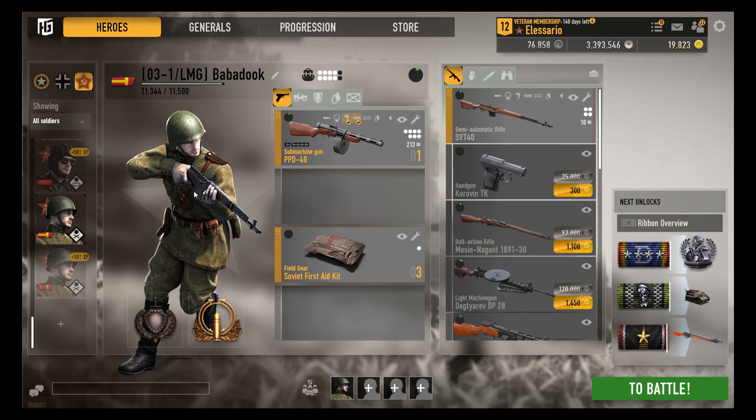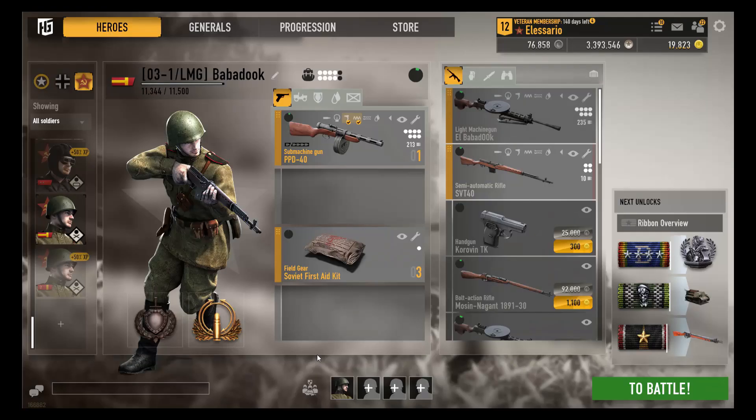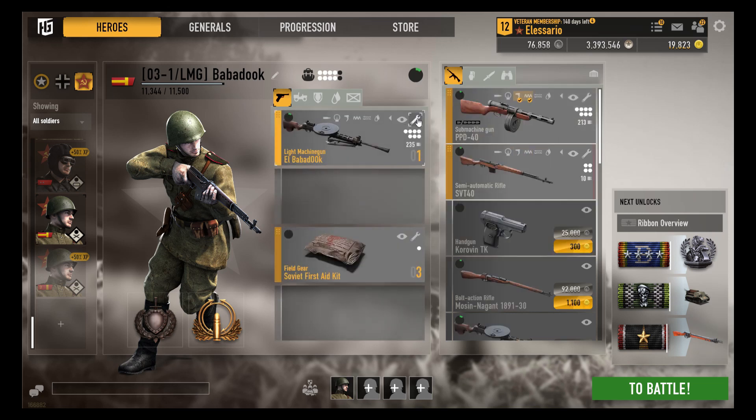After grinding for a few days in First Encounter and War, I've unlocked most of the things that I'm going to give this guy. As you can see, I can now give him the DP-28 and the camos that I have from the soldier I made into a general, which is exactly what I will do now.